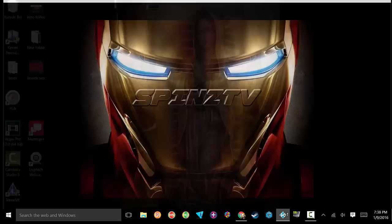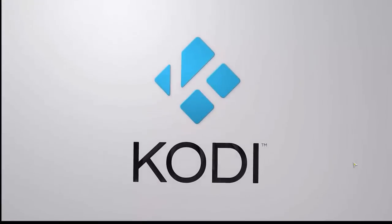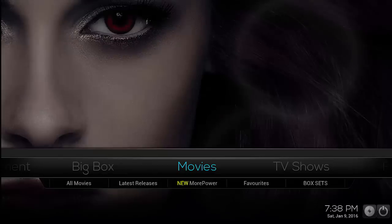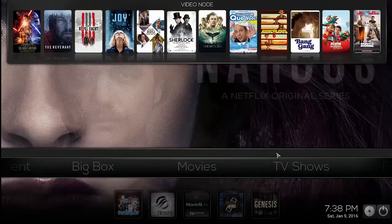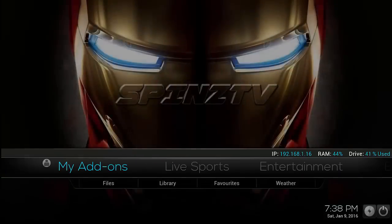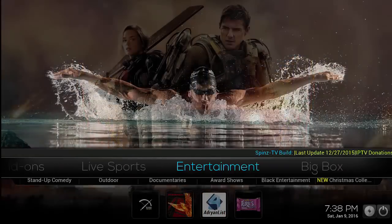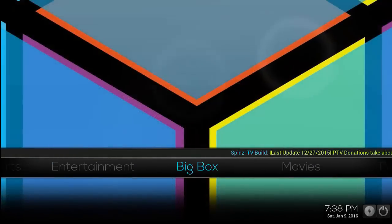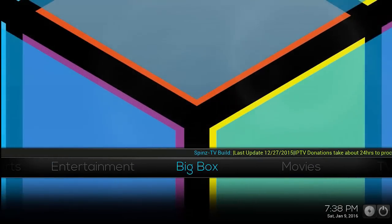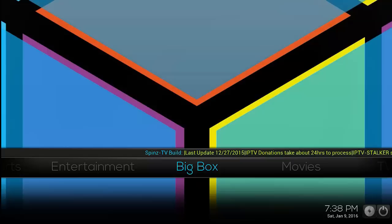I'll go ahead and launch Kodi here, get this set up started, and I'll show you guys my setup and how I got it going. Here is Kodi set up, and as you can see I got Spins TV loaded here — all your basic paths, live sports, entertainment. And now here you have Big Box.